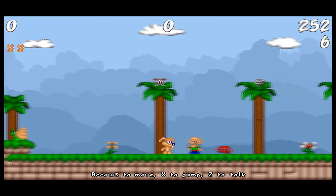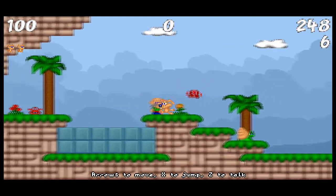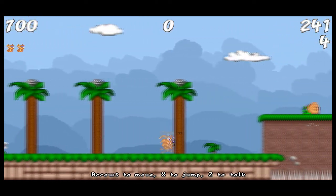Basically in this game you're like this little dog thing. You move with your arrow keys and you press exit to jump. What you've got to do is get these little critters — whatever they are — and you have to get them into the blue box to get them saved.